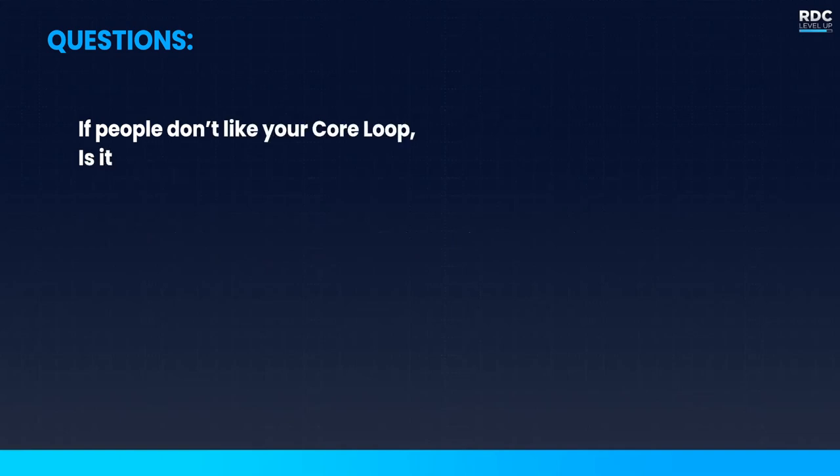Thunder1222 asks: if people don't like your core loop, is it possible to fix it or is the game a flop? It definitely is fixable. Once upon a time, Adopt Me had a core loop where parents didn't really have a core loop unless they had a child to take care of — so they went back to the drawing board. Out of that came the pet update, which is actually a rare exception but shows it can be done. If you identify your core loop is not fun, that is your number one priority before content updates or major expansions. But you can treat one of your major expansions as the team going back to the drawing board to fix that experience.